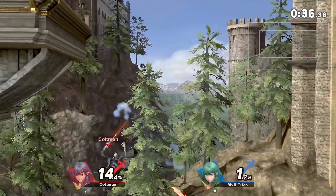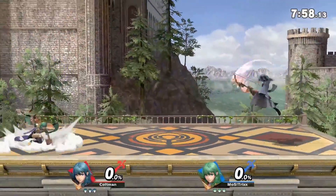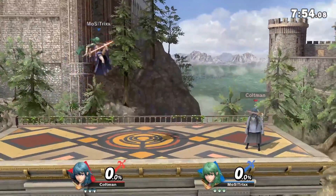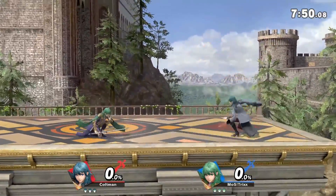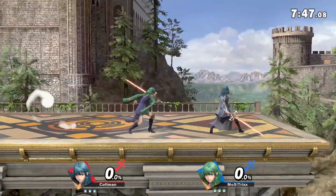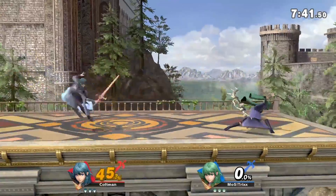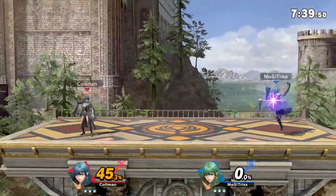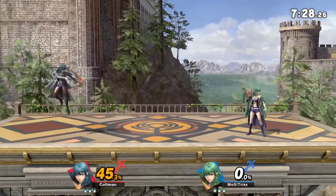Up B always works and you can recover pretty safely as well. Now that you've mastered the basics, the down tilt works really well. They also have a lot of grab combos — for example, you can actually do a back throw into a fully charged arrow. It works every single time. If you buffer it before the announcer says 'go,' you can typically land that as a true combo.